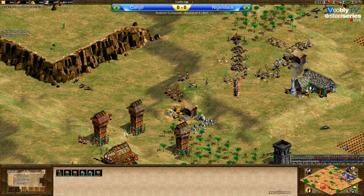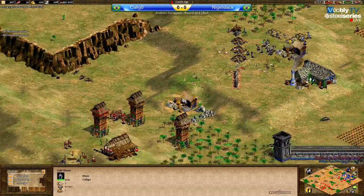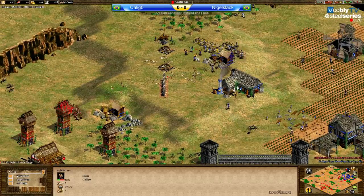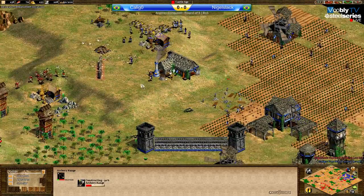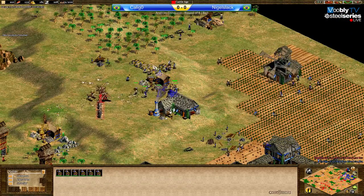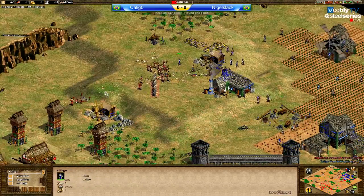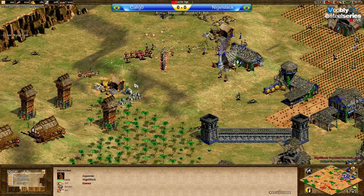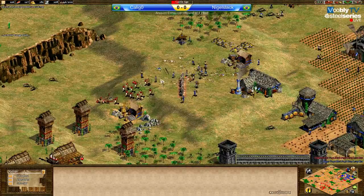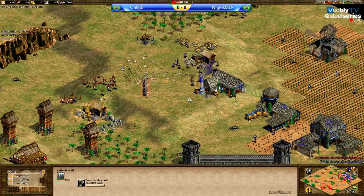Stark feels compelled to fight anyway. Look at this - almost no army left for Caligo! Very nice job by Stark here, impressive. He will now be able to push. Caligo managed to click up to Castle Age, but he's now being pushed back and doesn't have much army left. He can't do a tower - I'm not sure this was the right option to go up. Stark is still doing nice damage here. He's still very far from going up himself, but he has a very nice advantage.